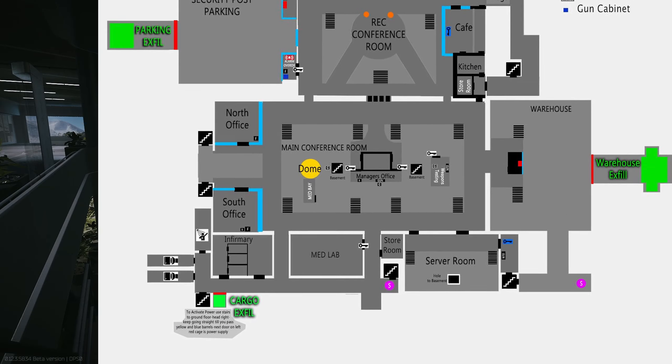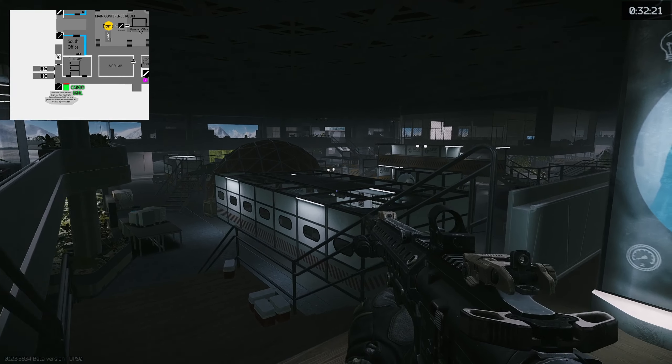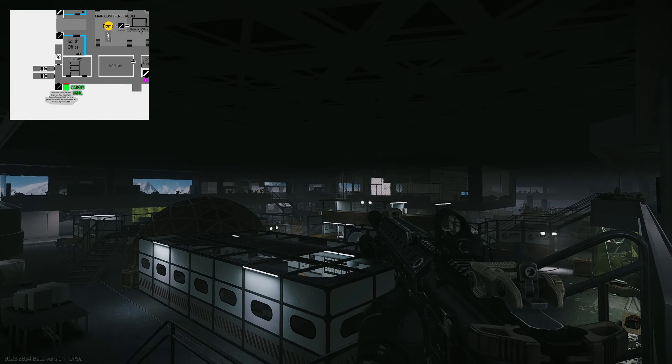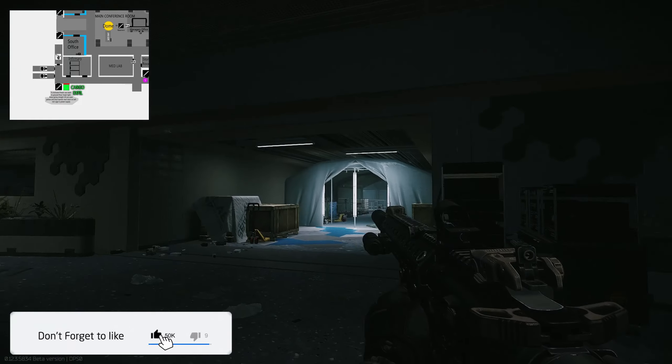Hey guys and welcome to an extract guide for the Cargo Elevator on Labs. To get to this extract, you can see that we're in the main room where you've got the dome where the LEDX spawns, as well as the manager's office right here. You've got the offices along here on this side.